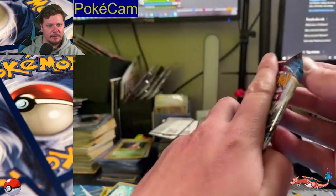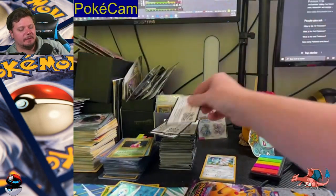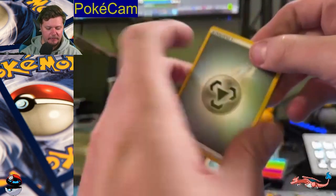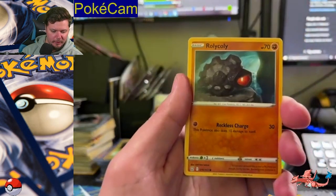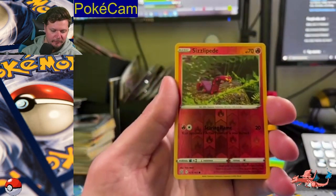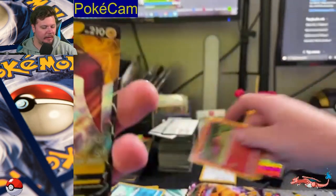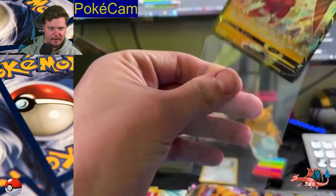We got Battle Styles and Vivid Voltage. On to Battle Styles — a set that has not been very kind to me, pulls have been difficult. We've got Mustard — I like Mustard over Ketchup — Golbat, Bruno, Rollycoly, Frillish, Espurr, Blipbug, Sandaconda, Reverse Holo Sizzlipede. Ooh — Tapu Koko V! I don't have this one! Let's go! Battle Styles coming in clutch!